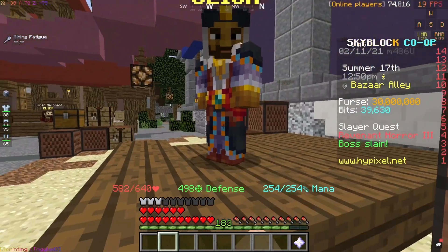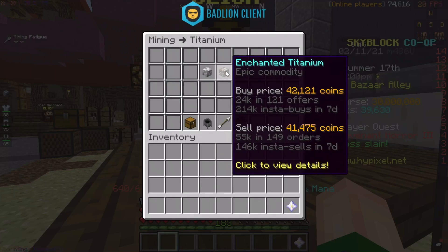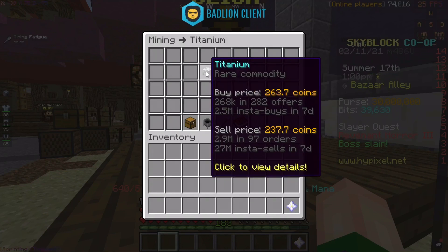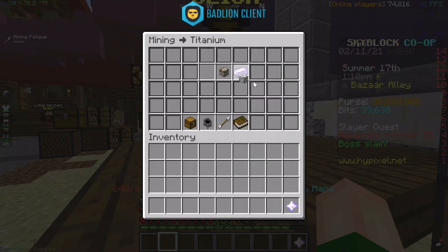As you see, I have 30 million coins, and today's money making method is titanium to enchanted titanium. This is one of those money making methods where it's easy to do as it doesn't have a collection, so you can just automatically craft this as you have the recipe automatically unlocked.